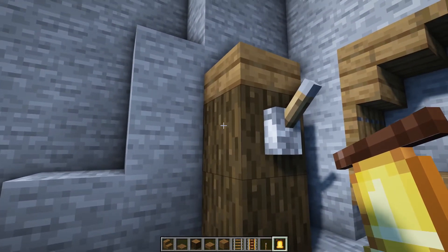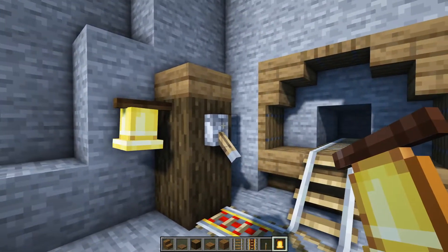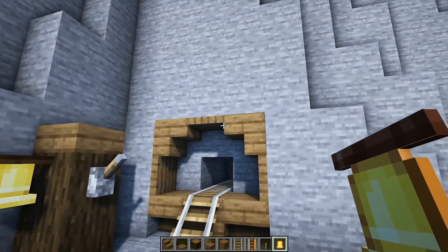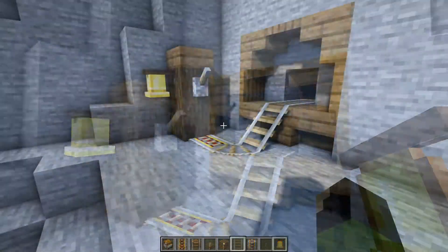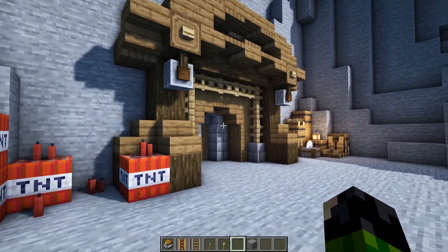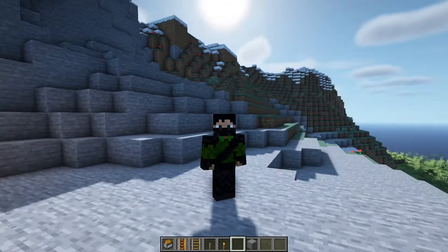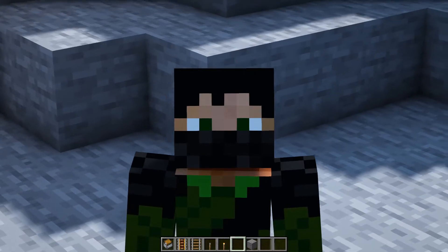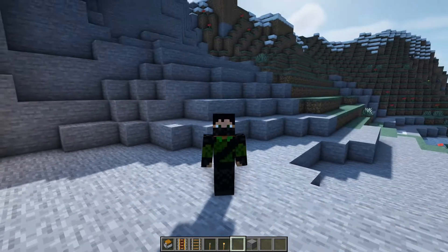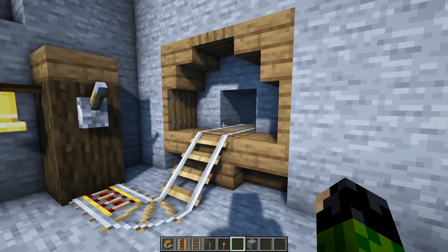This is just a fun little touch I like to do because when you turn on the powered rail, the bell also dings to let you know the minecart is on the way. As far as what to do with this rail is concerned, you could actually link it up to your mineshaft down at the bottom of the world — whatever the right Y level is for diamonds nowadays — and it would be super duper realistic and pretty cool, honestly.